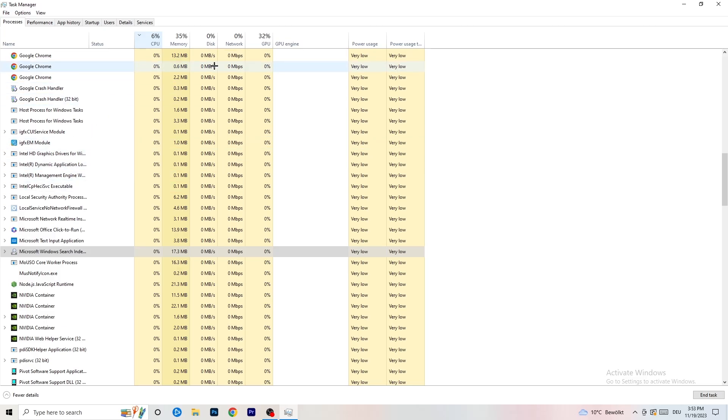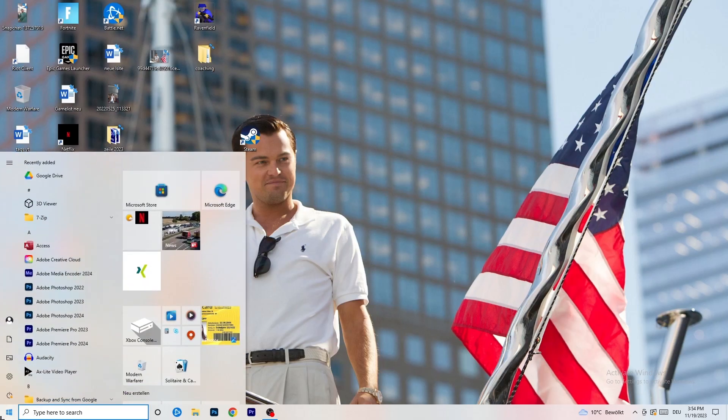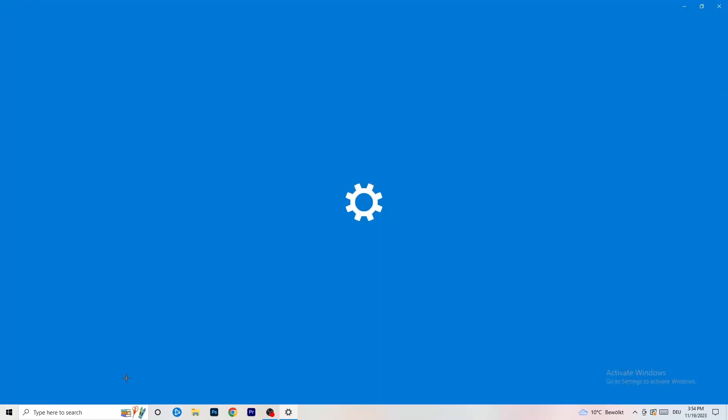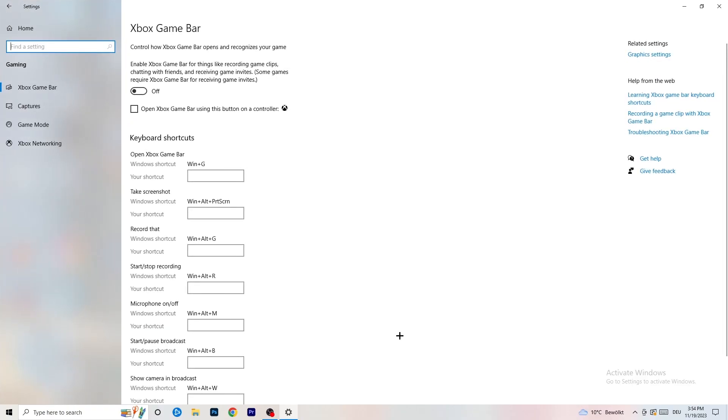Once you're finished, close Task Manager. Then navigate to the bottom left corner of your screen, click the Windows symbol or press your Windows key, and open Settings. Go to Gaming and turn off the Xbox Game Bar, because it runs in the background and on low-end PCs it causes a lot of trouble with games not launching and general issues.